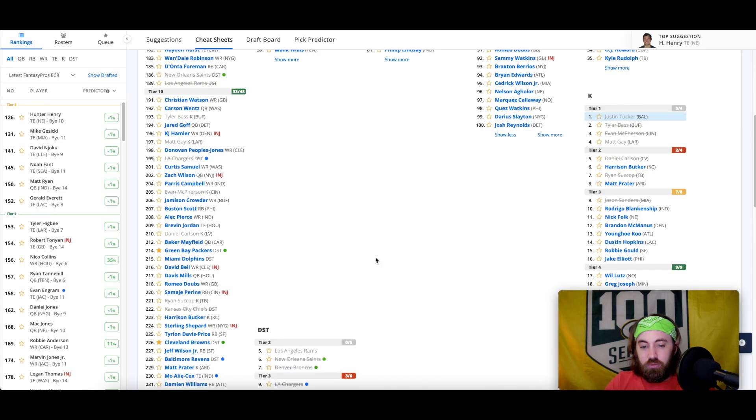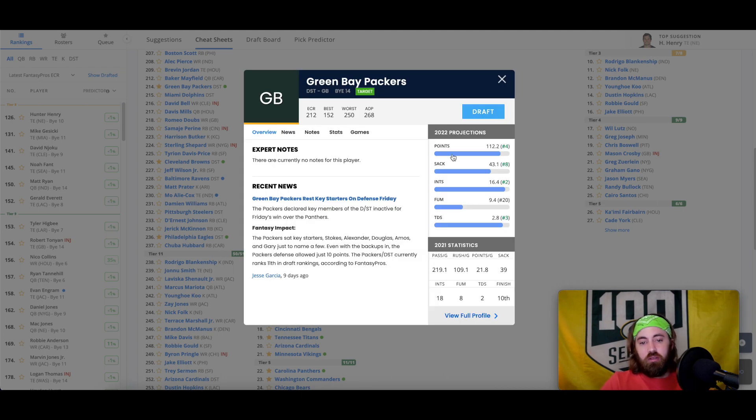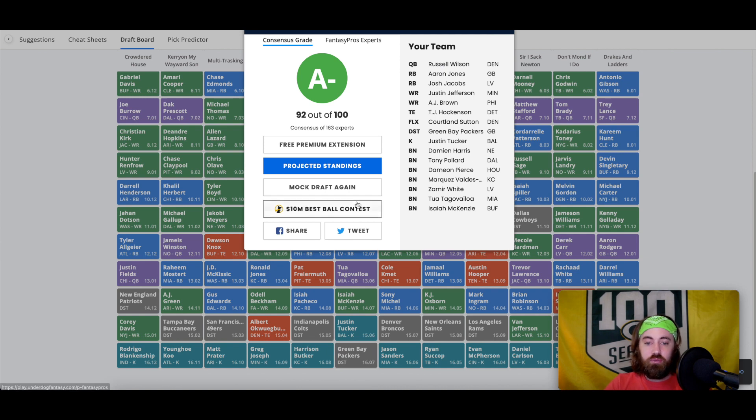Let's take our kicker, and look at that — if you're not in Green Bay sometimes they might fall a little ways. Really love the Green Bay defense. That's that roster. We got Russell Wilson paired with Tua because the wide receivers got pretty zapped as far as upside guys go — all the Johan Dotsons and Jalen Tolberts got taken fairly early. Running backs: Aaron Jones, Josh Jacobs with Damien Harris, Tony Pollard, Damian Pierce, Zamir White all backing that up. I like it — strong core.